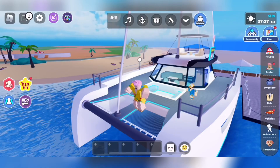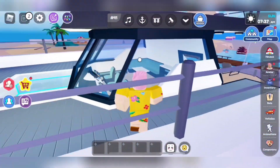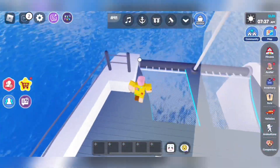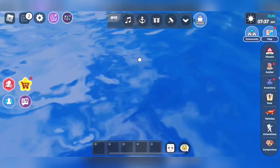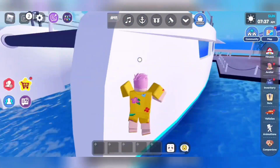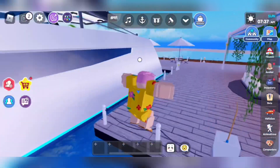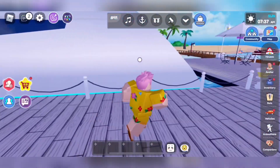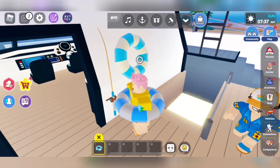Is this the bow or the stern? Yeah, that's the bow — that's the front. It doesn't have a fence, which is good because you can jump out there, but you missed the life jacket. If you go too deep you can drown, so that's dangerous.